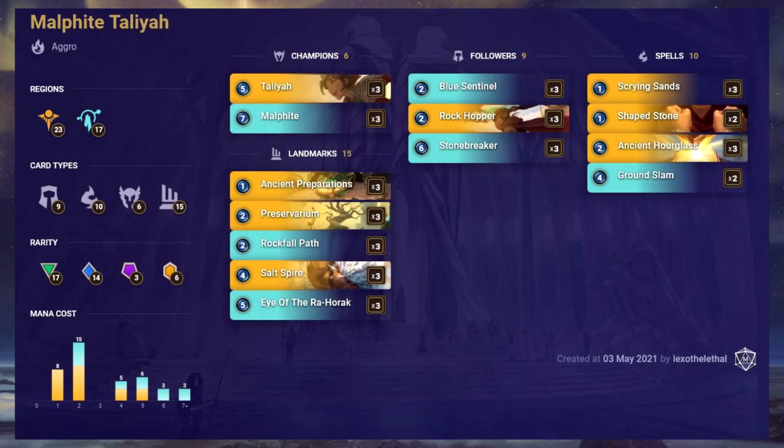This is Malphite Talia and it features cards primarily from Shurima but with lots of support from Targon as well, including the new champion Malphite and all his support. There are a lot of cards that cost two mana, which is in line with most aggro decks, and it also contains a lot of expensive cards which cost a lot of mana, so you've really got the full range of the spectrum here — making it a bit of an aggro hybrid deck. It's a medium cost to build with only three epic cards.